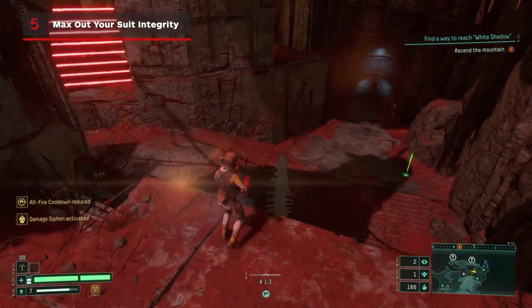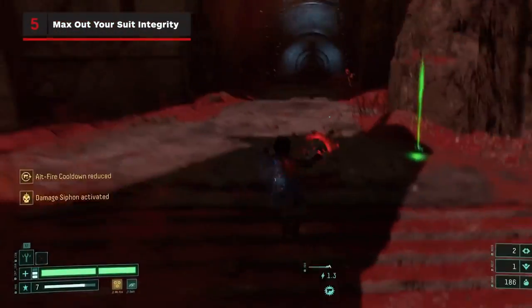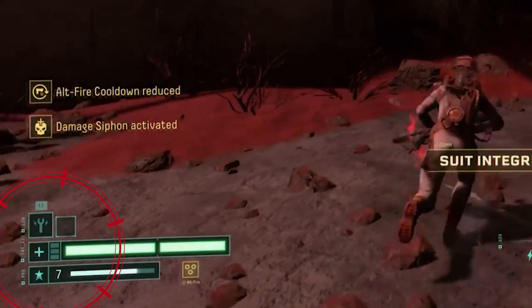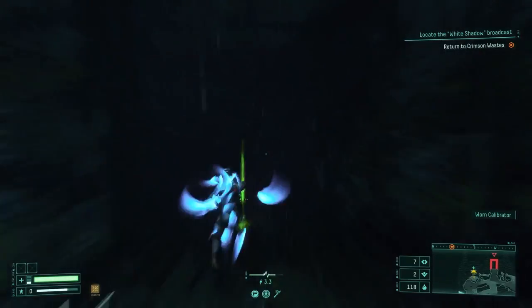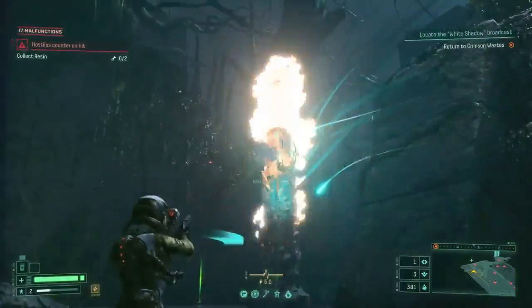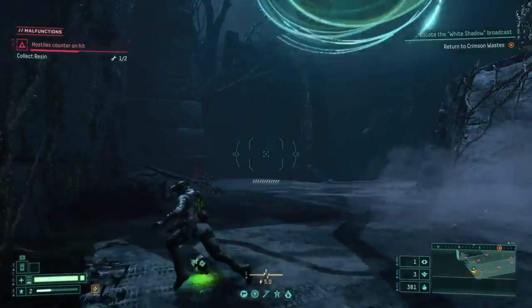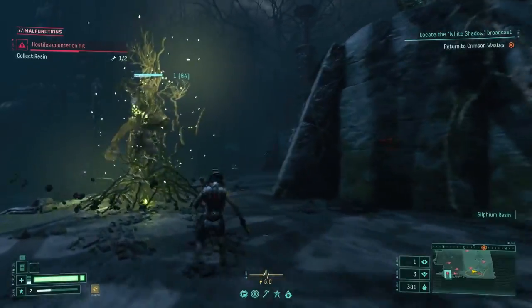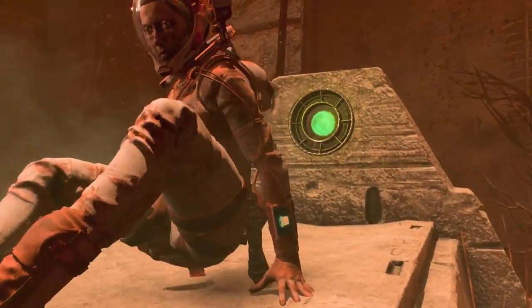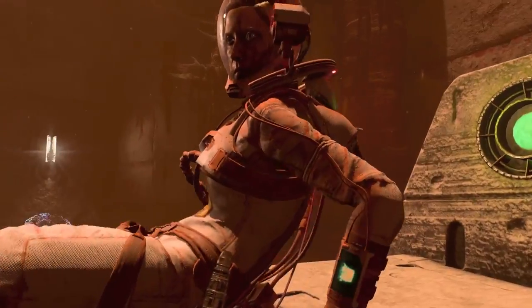Picking up Silphium when you've got full life acts like resin, which means it will fill up one of the three slots that are used to increase your max integrity, or health. So if you're at max health, instead of leaving the Silphium to restore it later, consider rushing to pick it up right away to increase your max. It will give you a better shot of succeeding in the long run, and odds are there's an inert Reclaimer — that's the green health bench — that you can use before your next big fight.